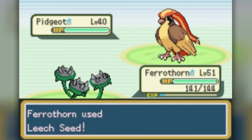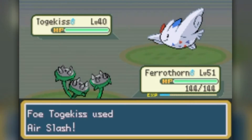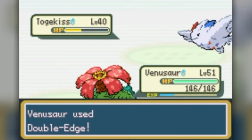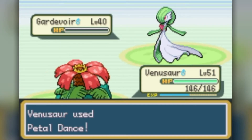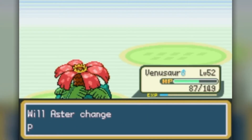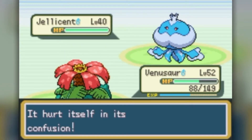The first battle started fine — I set up Leech Seed and Thunder Wave against Pidgeot before whittling it down with Power Whip. Then I made the worst play of my life: while moving to use Leech Seed against Togekiss, I accidentally misclicked and selected Explosion — and it didn't even knock the Togekiss out. With only Venusaur left, I Double-Edged the Togekiss and moved on. The next battle was a lucky Petal Dance and Double-Edge fest with very little HP loss, and the Scientist trainer and the Jellicent trainer weren't too bad either.